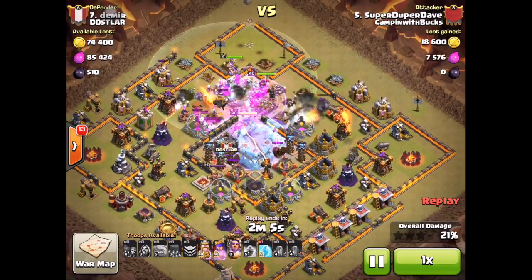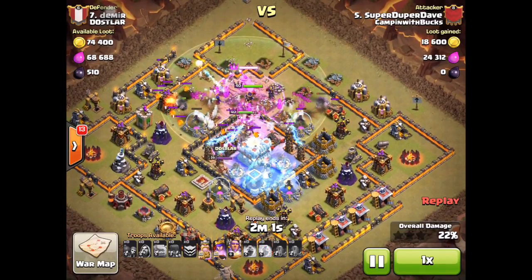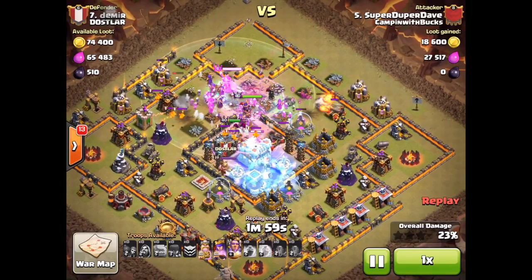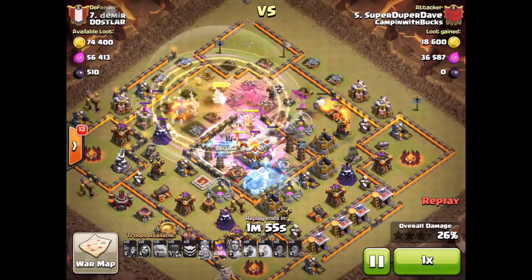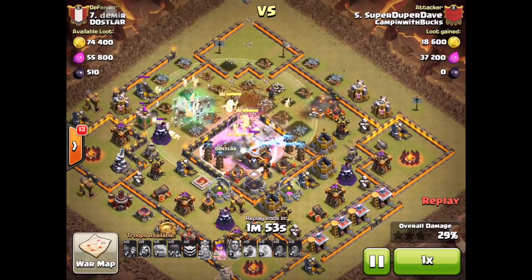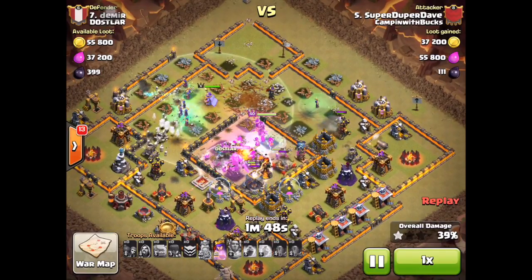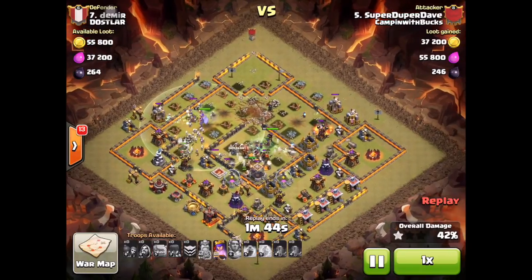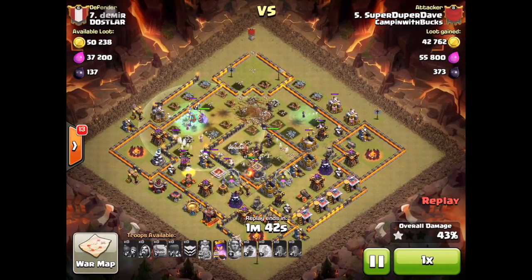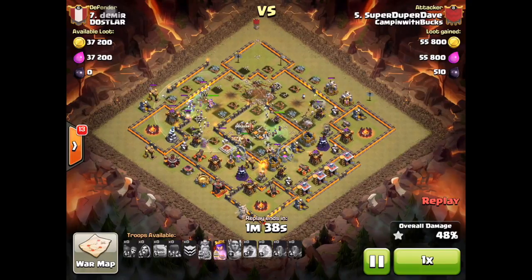He freezes the inferno and the X-Bow, then drops another freeze and another rage in the core. His objective is not only to get the Town Hall but also to get rid of the single inferno before it damages his higher troops. The single inferno goes down in a few seconds.